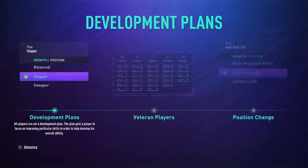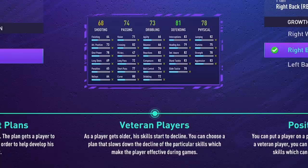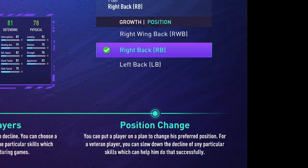Development plans: all players are set a development plan. The plan gets a player to focus on improving particular skills in order to help develop his overall ability. Veteran players: as a player gets older, his skills start to decline, and you can choose a plan that slows down the decline of particular skills which make the player effective during games. Position change: you can put a player on a plan to change his preferred position. As a veteran, you can slow down the decline of particular skills to help him do that successfully — for example, wingers can become centre mids and wing backs can become centre backs.